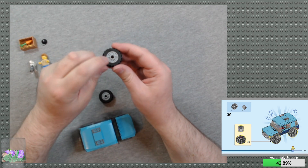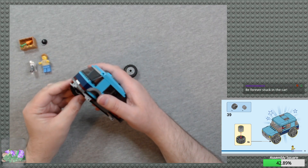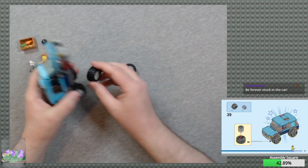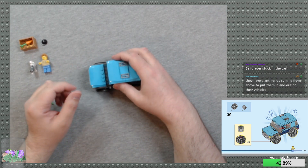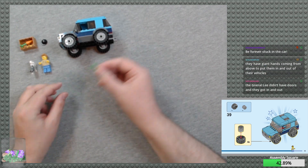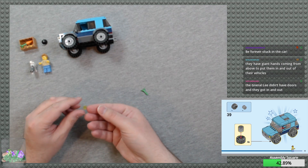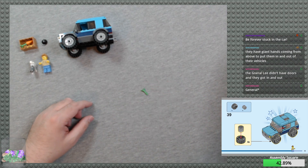They do allow for different hub designs depending on which way you turn the wheel. They'll be forever stuck in the car. They have giant hands coming from above to put them in and out of their vehicles — that is true! So we have two extra pieces: the carrot plant stem piece and a 1x1 yellow round tile. Put those to the side.